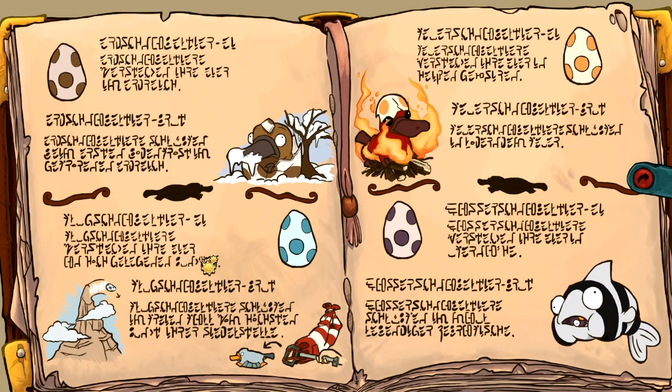Let's have a look at each of them. It says here that earth platypuses hide their eggs in the soil - it's a good thing I'm not on an island made of flotsam. How about the flying platypus? It says here that flying platypuses hide their eggs in high places. They seem to be very acrobatic. Water platypuses hide their eggs near the shore - not easy to find a place on this hunk of flotsam where that doesn't apply. Fire platypuses hide their eggs in hot geysers. Geysers? There's nothing like that around here.